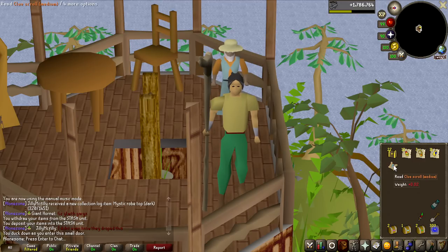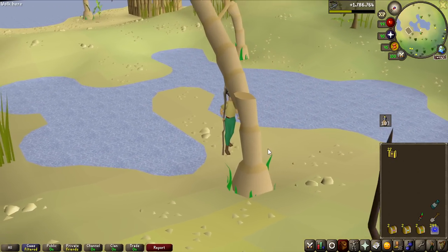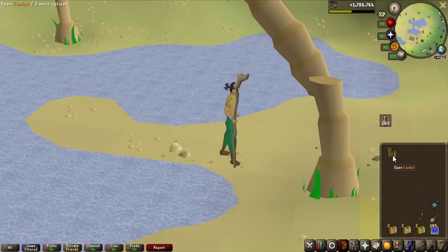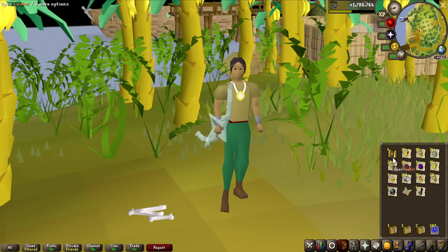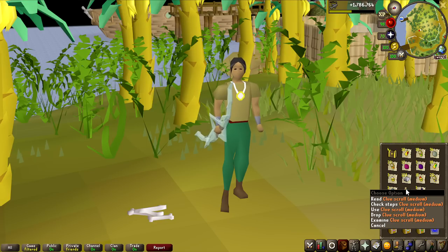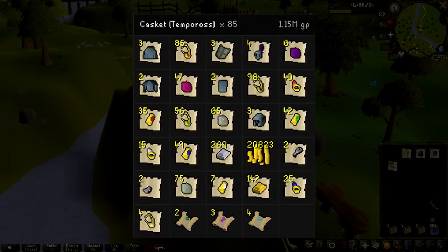I get exactly what I was asking for. Absolutely beautiful area to keep opening these caskets — there is an absolutely bugged tree here — but let's see if we can get another clue scroll. And another medium. How long can I go this time without getting another clue scroll? The answer is literally one. At the tail end of the opening, with only four more to go, another medium clue. And for the absolute last four, let's open them all in the same clip — that does not seem to produce a clue scroll. And there it is — this is all the loot we got, and it is now time to open some clue scrolls.